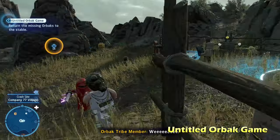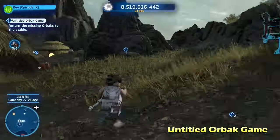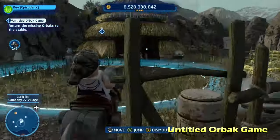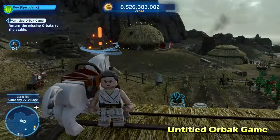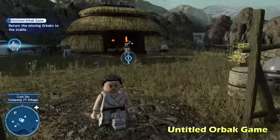To start off, there's going to be three orbacs that we're going to find around this village. All you have to do is ride them back into the stable. The first one's going to be right there, the second one's right over here. The third one's a little bit more tricky because it's located way back here — at first he's going to run away from you and jump on top of this hut, but eventually you can jump on top of it and return it to the stable.